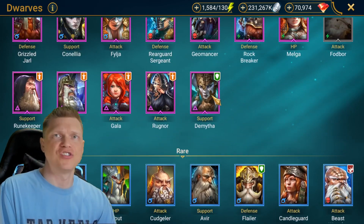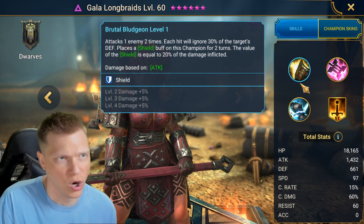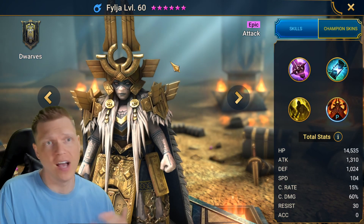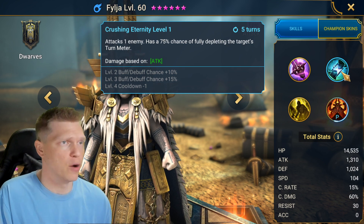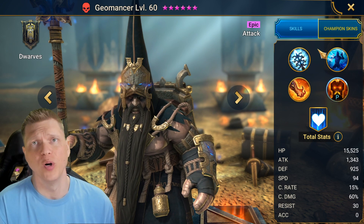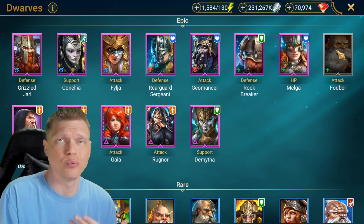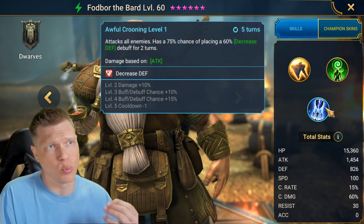For non-legendary options, Gala is a solid damage dealer with multi-hitters on her A3 and A1, self-shielding sustain, defense ignore, and an aura. Filjah has a multi-hitter A1 and an A2 that fully depletes the turn meter — a very valuable role, as you saw with Herndig. Geomancer, who many of you probably have built as he's one of the better DPS epics, has an A3 that fully depletes the target's turn meter and fills your own by the amount lost. Fodbor has a triple-hitter A1, which is great against the Fire Knight's shield, and can also break defense on his A3.